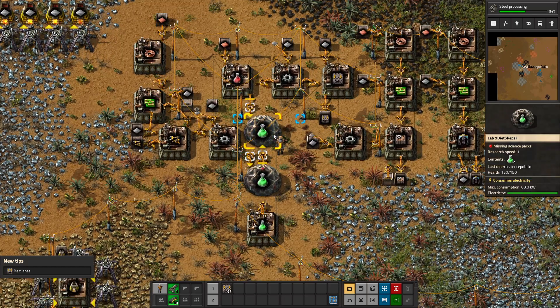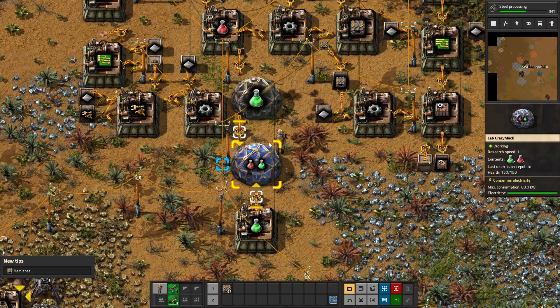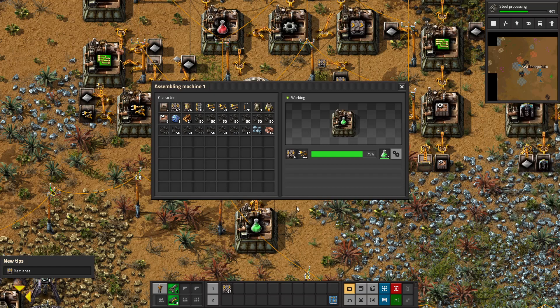We don't have two science labs fully saturated. These inserters are just tossing red science packs back and forth. There's a lot of green science in there.